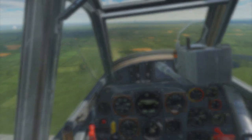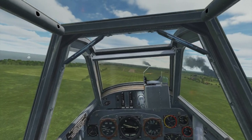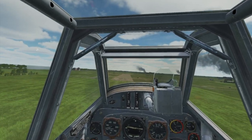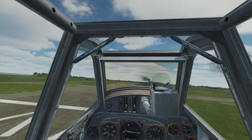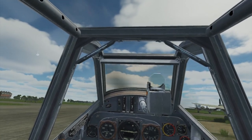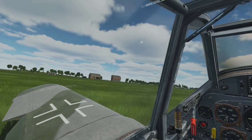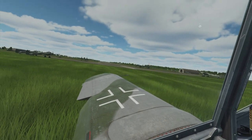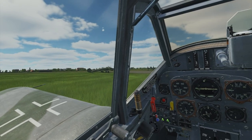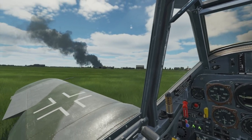I headed back to Dunkirk and set up for landing — landing at Dunkirk is always gut-wrenching. It's such a short runway that unless you line up perfectly, come in just right, and hit the very edge of the runway, you always come up short and end up in the grass. I was doing everything by the book — over the fence at just under 200 knots, wheels touched down at about 180 — and I still ran out of runway and ended up in the grass, just barely. If there was a fence or something I would have hit it. I don't know why that runway is this short. I wonder if it was really that short in real life and how those bombers could possibly use it.